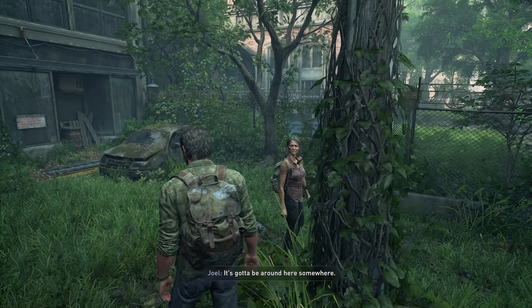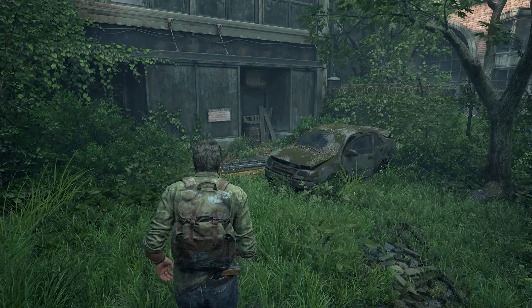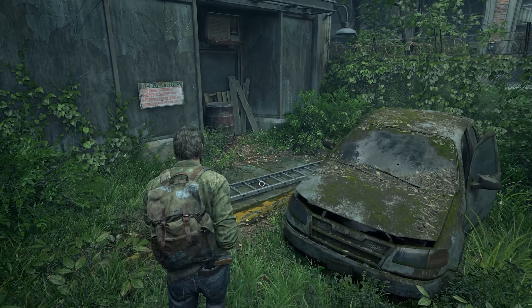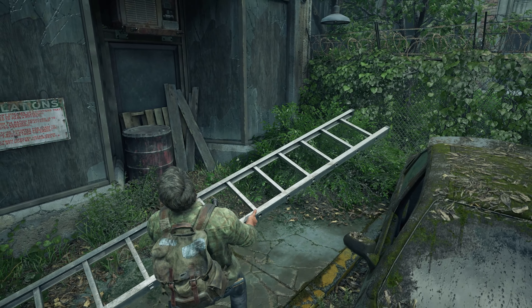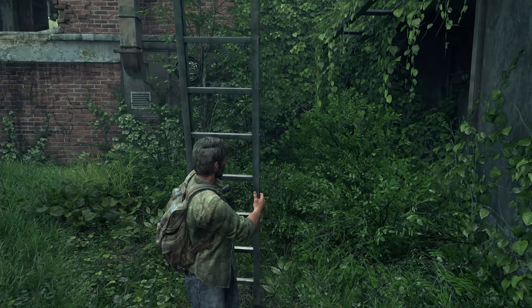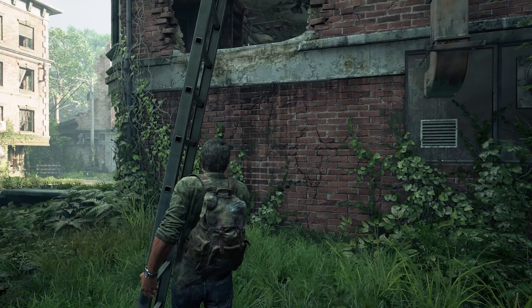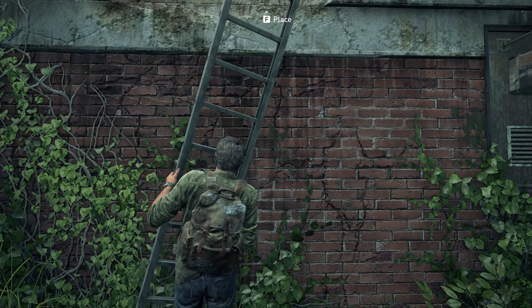Where's the ladder? It's gotta be around here somewhere. Looks like we have located the ladder, so let's actually bring it all the way over there so that way we can kind of hoist ourselves up into this building. Obviously, the building looks a little sketchy. Hopefully, there's nothing inside that's gonna hurt us, but nevertheless, we'll find out soon enough.